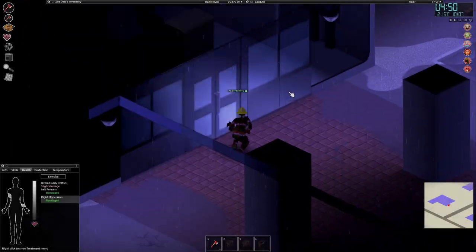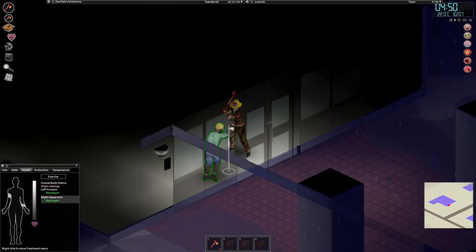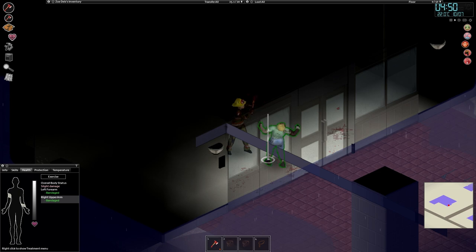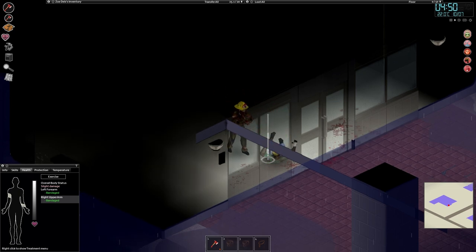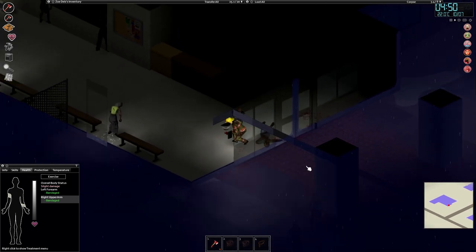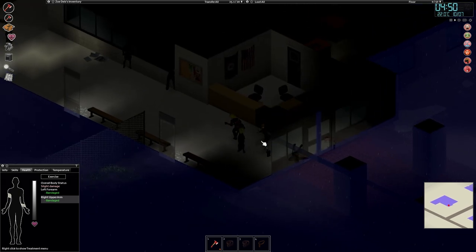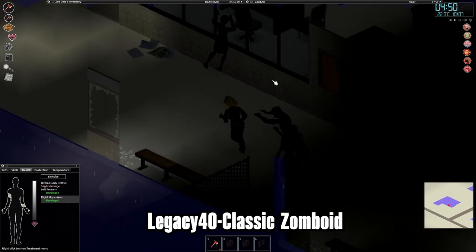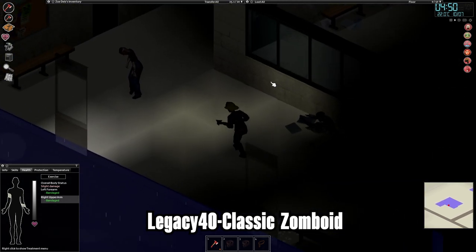If you've been with Project Zomboid for a while, you might find that you prefer the older style of combat. If you want to go back to it, that's actually something you can do — it can be a little bit more forgiving. To revert to this older build, go to game properties, then Betas, then type in with no gaps: legacy40-classic, put in a space, and then type zomboid.